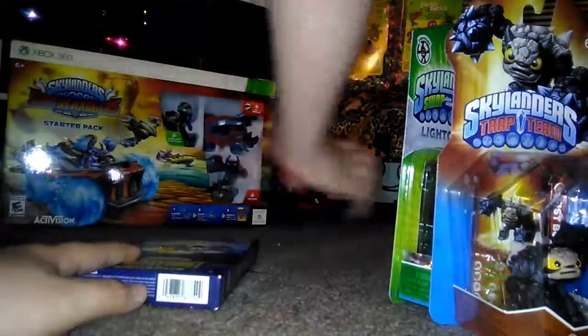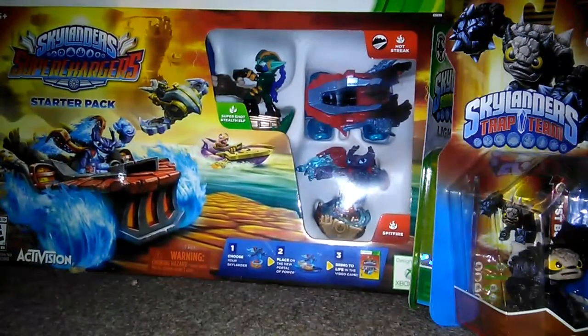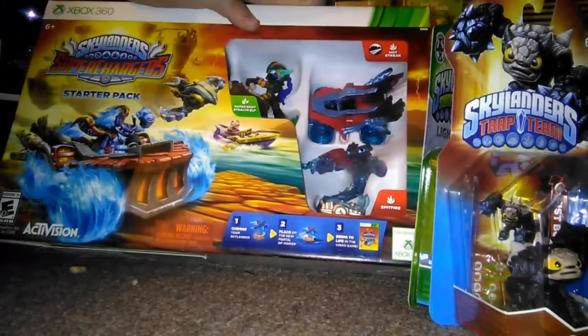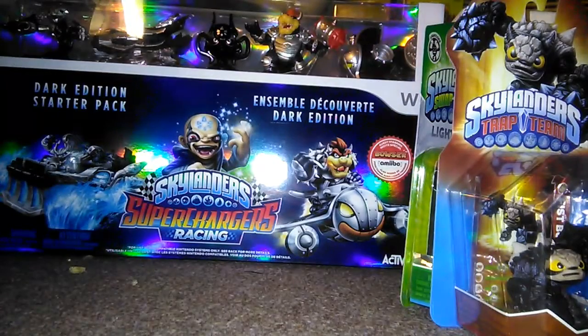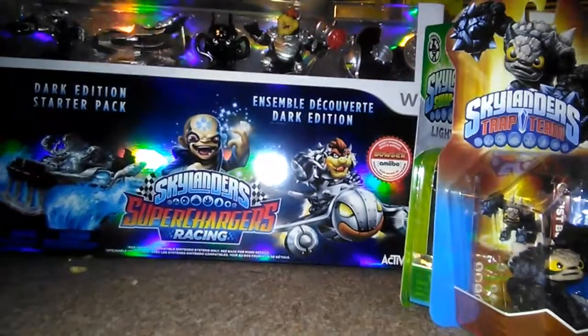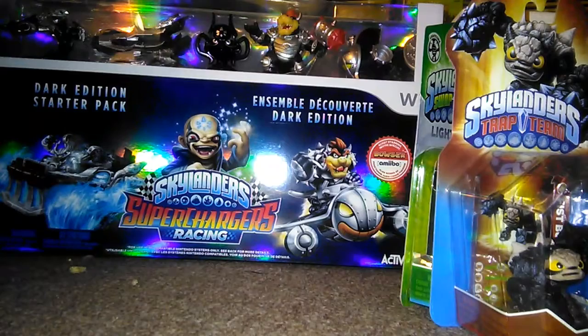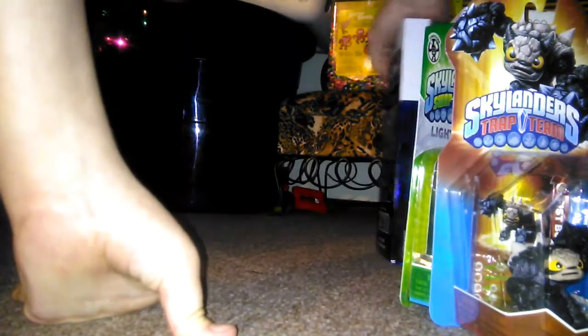And the last single one, we have a Tread Head, which I never knew existed — he looks pretty sick. We have some Battle Cast battle packs. We have a Superchargers starter pack for Xbox 360, comes with Super Shot Stealth Elf, Hot Streak, and Spitfire. We also have the Dark Edition starter pack for the Wii, which is Superchargers — comes with Dark Spitfire, and I think that is Hot Streak, Chaos Cup, Dark Bowser, and Bowser can also go with amiibo, which I thought was really cool.